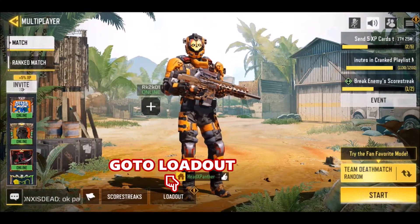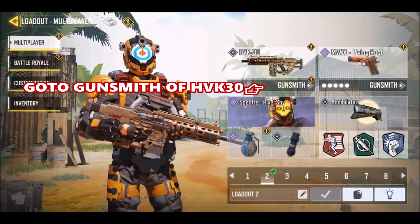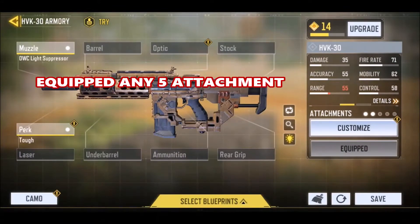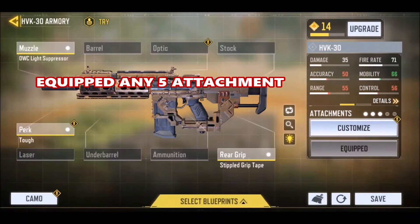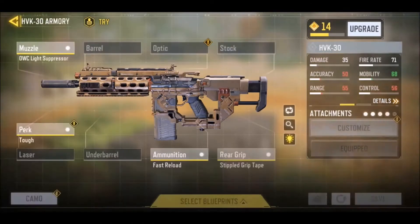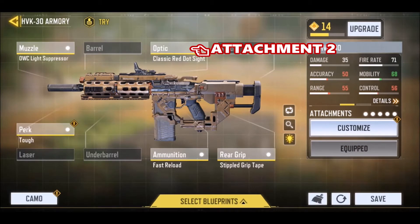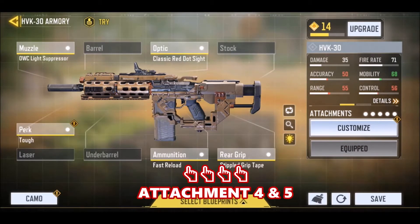First of all, go to the loadout. After going to the loadout, go to the gunsmith of the HVK-30 assault rifle. After going to the gunsmith of the HVK, select or acquire any fire attachment on it — attachments 1, 2, 3, 4, and 5.